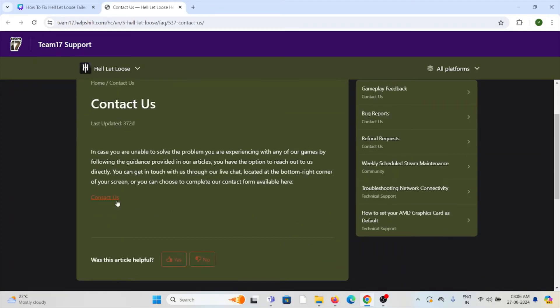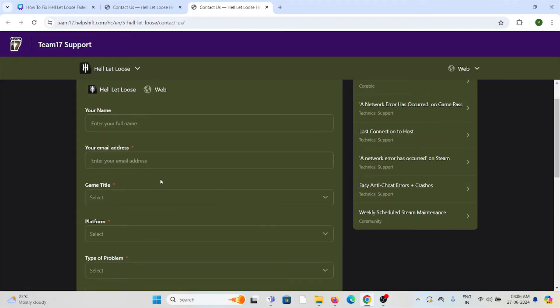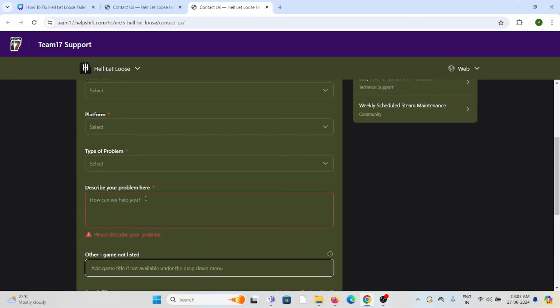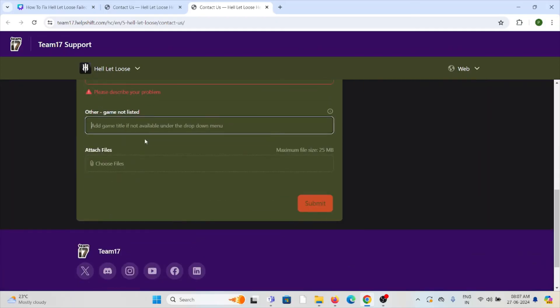Here you can contact them by clicking on the relevant option. You can enter all the details including your name, email ID, game title, platform, and type of problem. You can describe the entire problem in detail. If the game is not listed, you can enter the name of the game manually. Finally, don't forget to attach a screenshot of the issue you are facing, then submit it. The technical expertise team will help you resolve the issue.